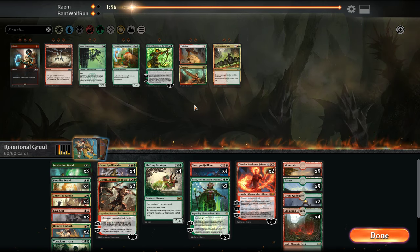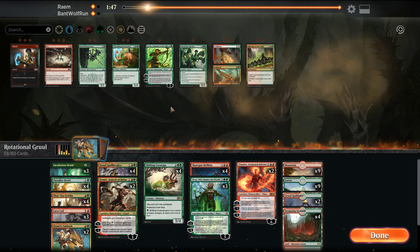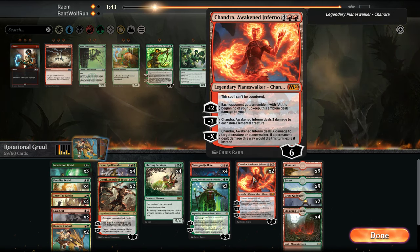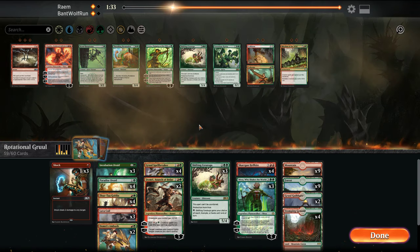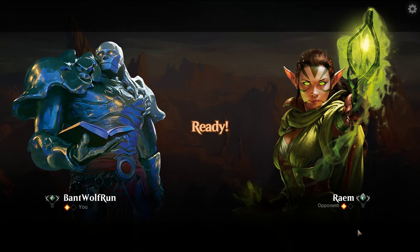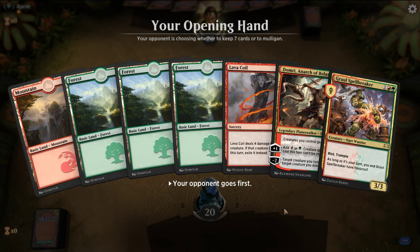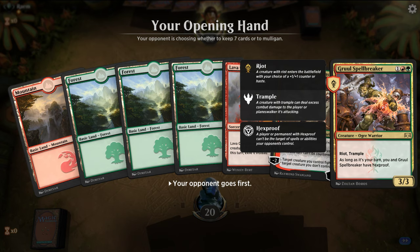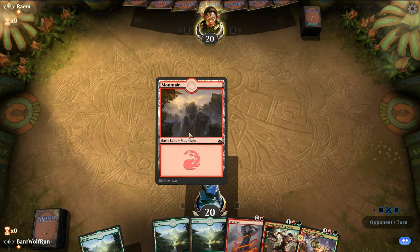On the draw, this deck probably wants more interaction early. Play a Voracious Hydra in case we flood out — it can fight. Both our decks really benefit from whoever has the earlier ramp. They were able to get ahead on mana. We got removal for the first threat with Spellbreaker, and then Domri can use Spellbreaker as a fight spell. We answer their board.